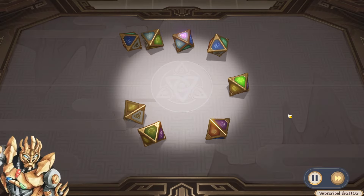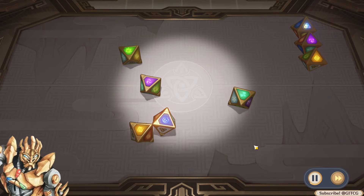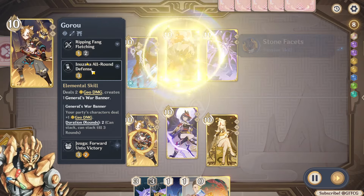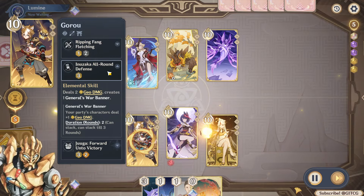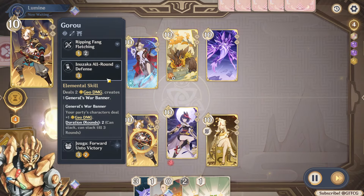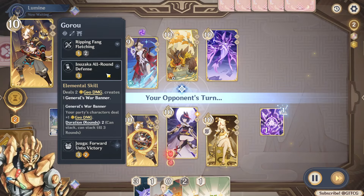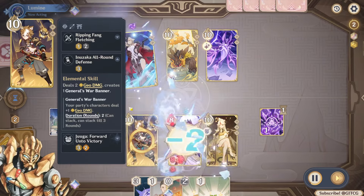Goro's normal attack does nothing important — just a little two physical damage, as you'd expect. The thing Goro is really going to be doing is both his skill and his burst, and they're basically the same thing, just like in the main game. His skill, Inazuka All-Round Defense, deals two geo damage to the active character, which is actually a big deal I'll get into later, and it summons one General's War Banner.